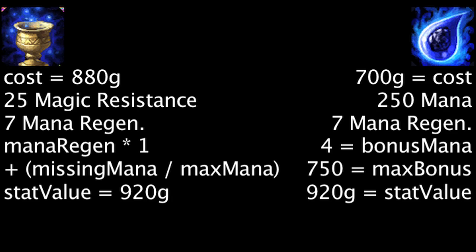You're saving 40 gold on a Chalice of Harmony and 220 gold on a Tear of the Goddess, not taking either passive effect into account. One should note that both items grant 920 gold worth of stats, while the Chalice of Harmony is more expensive.